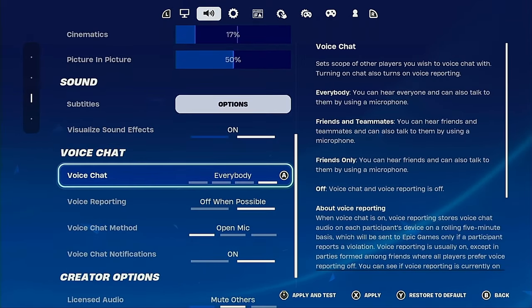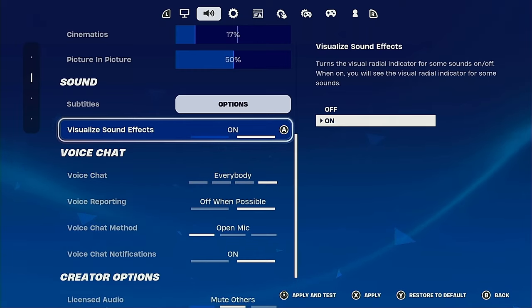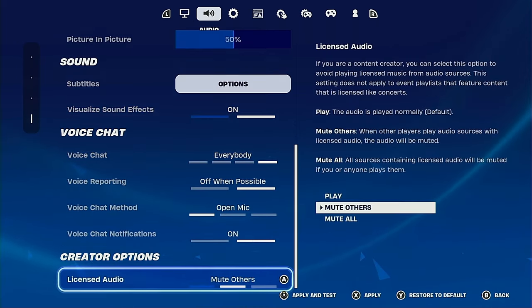Volume settings — make sure you have visualized sound effects on, because if you don't, you're not going to be able to see where people are around you. It's nice to have; you can see the footsteps and see where people are shooting from.